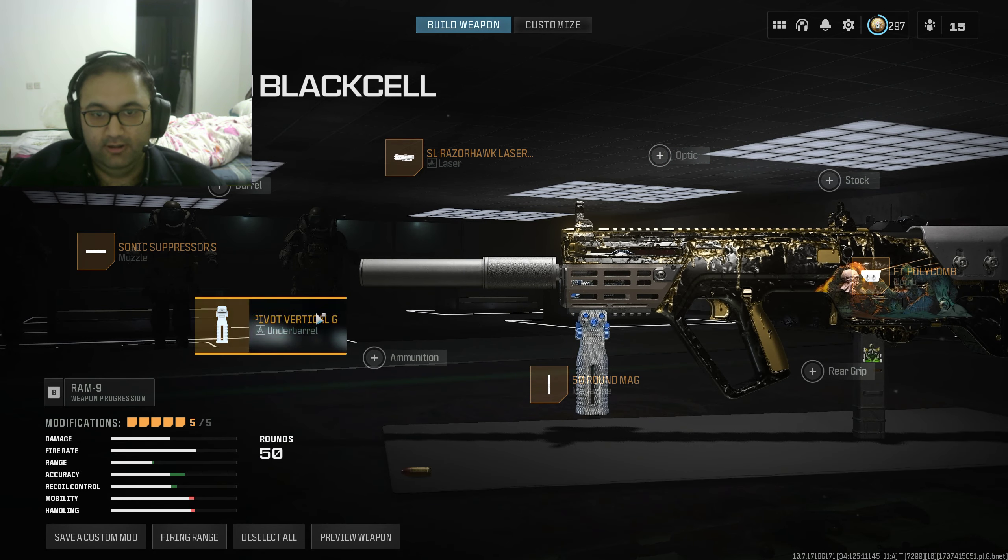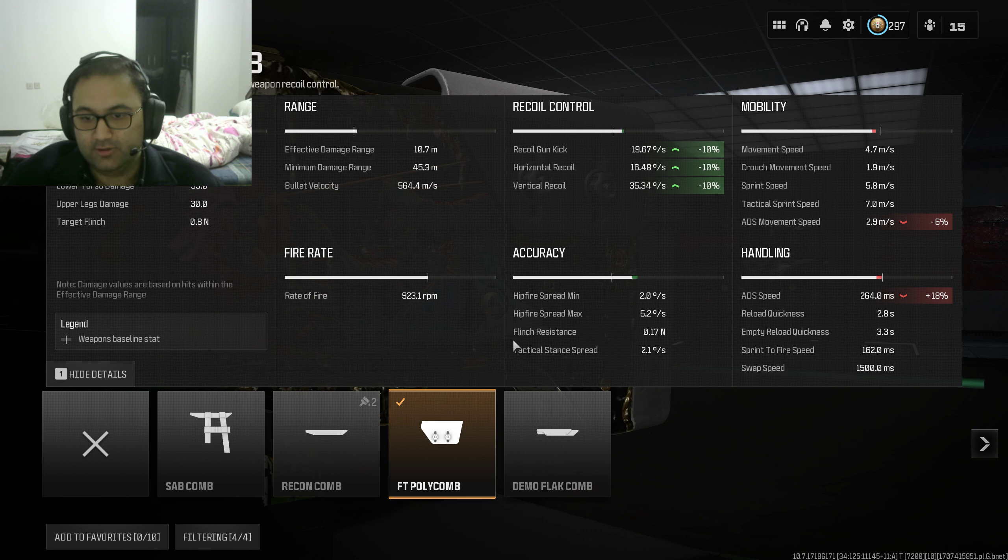Now this is my favorite underbarrel in Modern Warfare 3 — the Brilliant Pivot Vertical Grip. Slap that on for more vertical recoil control. It has a quick fire rate, so you'll burn through ammo quickly. I did the last attachment also for recoil control.